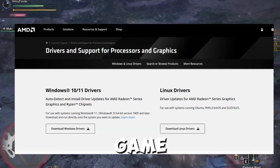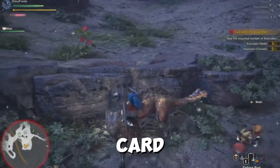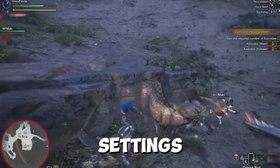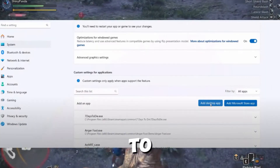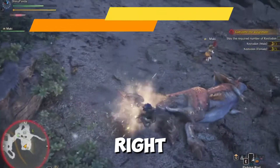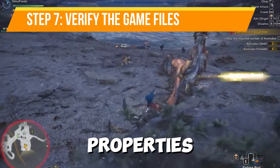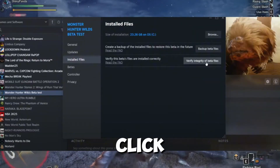To improve game performance, try running it on a dedicated graphics card by going to Graphics Settings in Windows, adding the game file, and setting it to High Performance. Another option is to verify the game files in Steam — right-click the game, go to Properties, select the Local Files tab, and click Verify Integrity of Game Files.